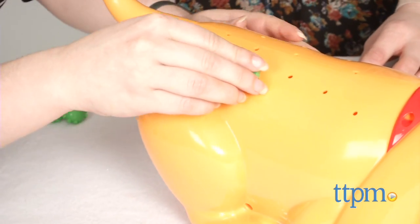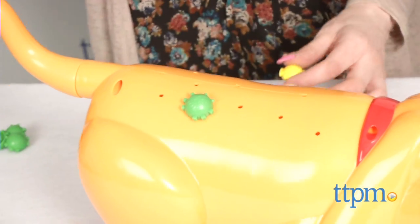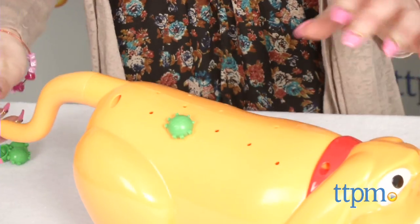Each of the two to four players is given four light-colored fleas. They then take turns placing a flea on Itchy and cranking his tail one full turn to see which fleas stay on and which pop off.